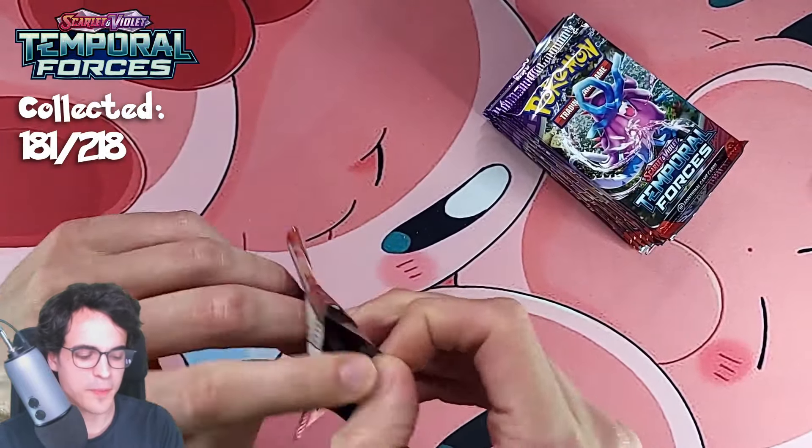Plenty of pulls today out of three half booster boxes. We got the Iron Crown EX Special Illustration — that looks so, so awesome. A lot of good pulls. Thank you so much for watching, and I'll see you in the next episode. This is all the bulk we got — what am I going to do with this?